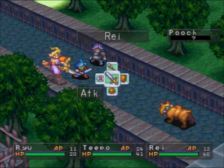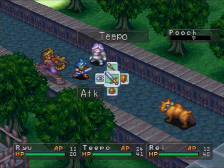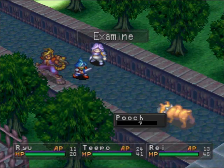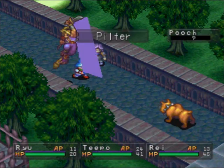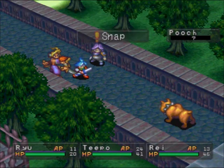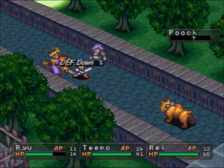Our first boss of the area — it's not very difficult. The first thing you want to do is pilfer a vitamin from this boss; that's really the only thing he has. Other than that, you want to examine the boss, which is the more important thing, because he has an ability called Snap. It's a very, very useful ability to grab now, because you won't be able to grab it for a long while.